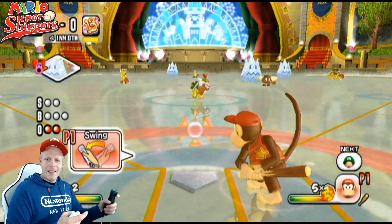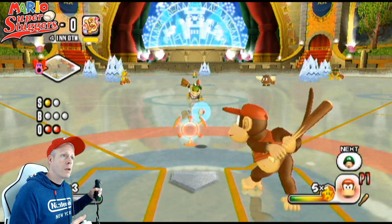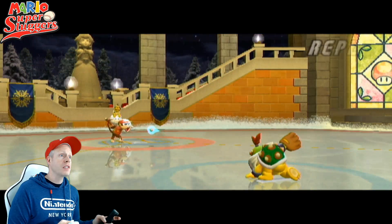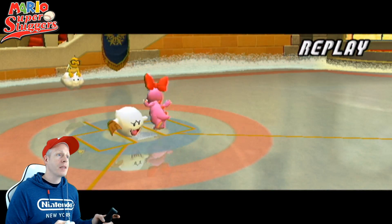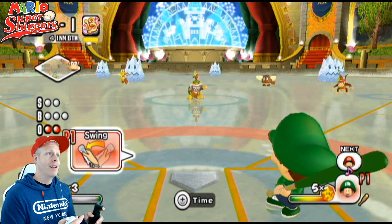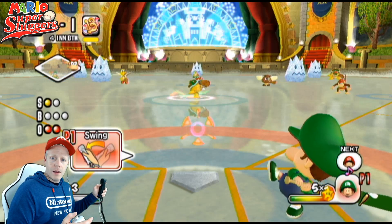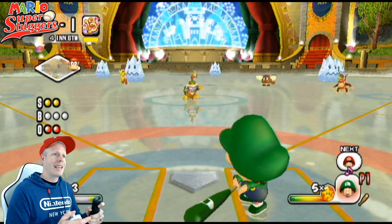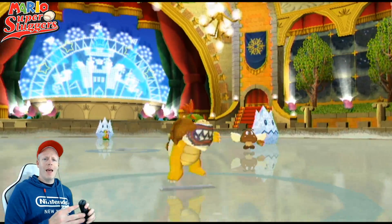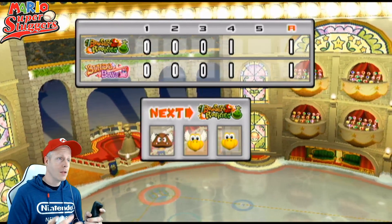I'm all sweaty here. Diddy Kong winds up — swing and a miss. Bowser Jr. with the pitch — that ball is hit, fair ball. I think it bounced in front of the center fielder — he trapped it, it bounced. Diddy Kong — RBI, huge! Diddy Kong down on first base. Baby Luigi up — swing and a miss, swing and a miss again. That was way early, that was ugly. Got a little excited there. We're going to the fifth inning, this will count.